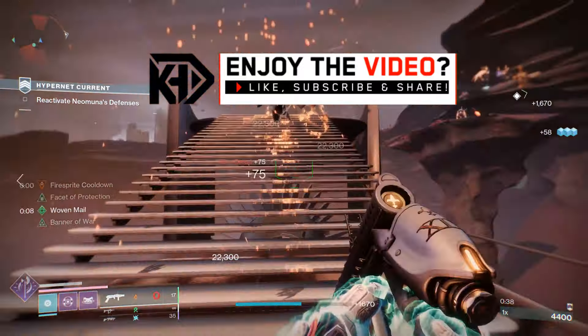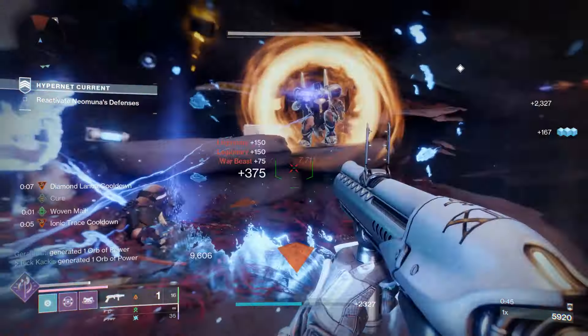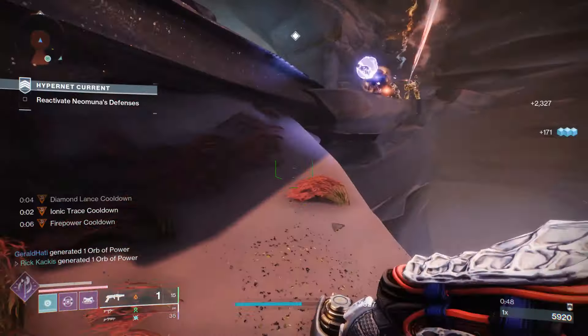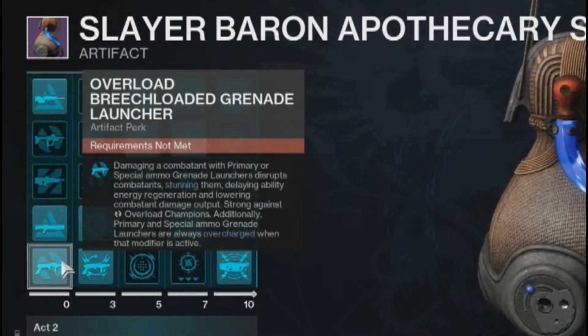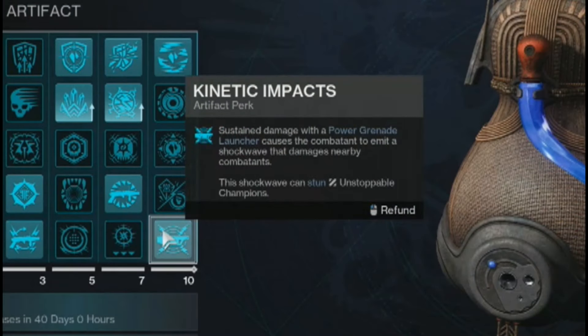First off, this group of weapons is going to be Grenade Launchers, and the reason for that is that there are multiple Seasonal Artifact Perks that will massively boost the power of Grenade Launchers. Let's take a look at them. First of all, you have Overload Breach-Loaded Grenade Launcher. Being able to stun champions with a special is really awesome. After that, you then have Rapid Impacts — dealing damage with a Grenade Launcher temporarily increases the reload speed of Grenade Launchers. Just more damage output.